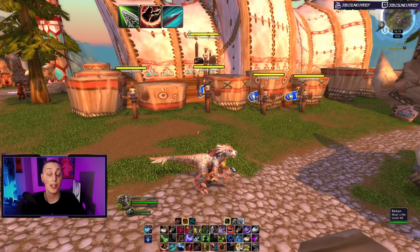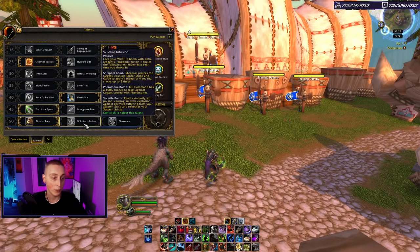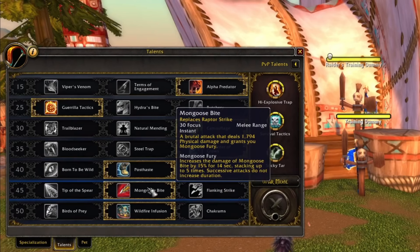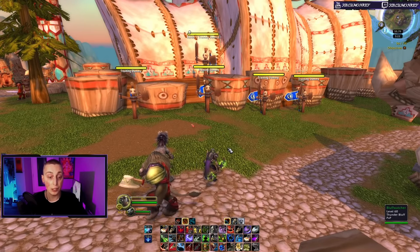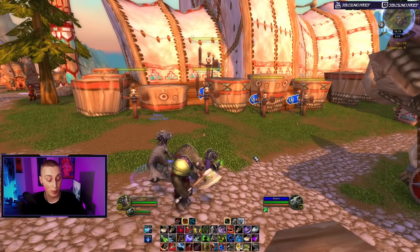That's the gist of your rotation. Where people get tripped up is with Wildfire Infusion and Mongoose Bite. Let's look at Mongoose Bite first — it replaces Raptor Strike, your main damage dealer. My Raptor Strike did 1,900 damage and Mongoose Bite only does 1,794, but Mongoose Fury increases Mongoose Bite's damage by 15% for 14 seconds, stacking up to five times. This impacts your rotation significantly: when your focus is full and you're ready to use your main damage dealer, you want to use it as many times in a row and as close together as you can.